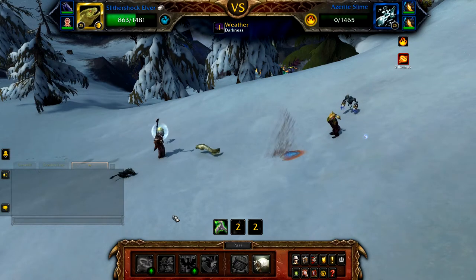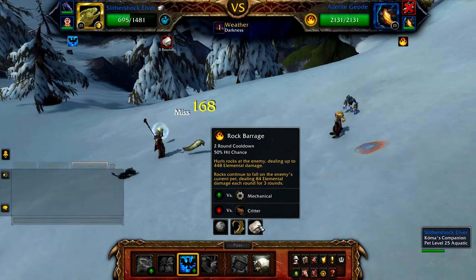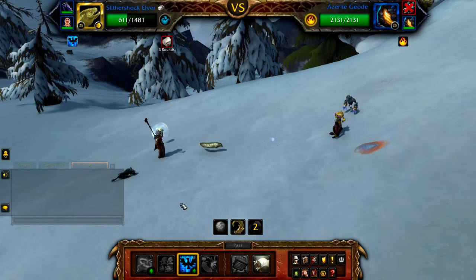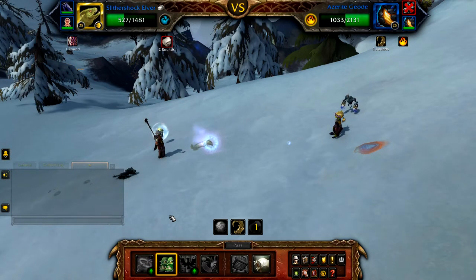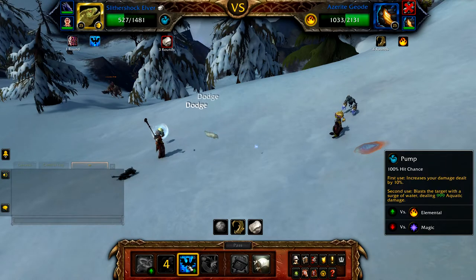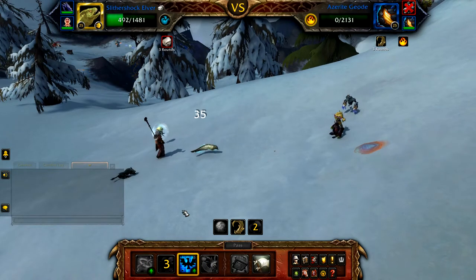Once the Azerite Slime is defeated, the Azerite Geode enters. Start with Pump to charge, followed by Pump to hit. The Azerite Geode's Rock Barrage can be very RNG, so it may disrupt this part. After Pump has hit, cast Dodge, followed by Pump to charge and then Pump to hit. This should finish off the Azerite Geode, and the Azerite Elemental then enters.